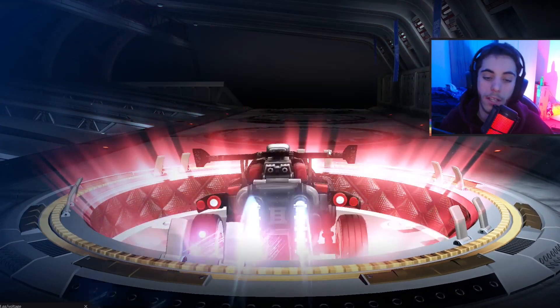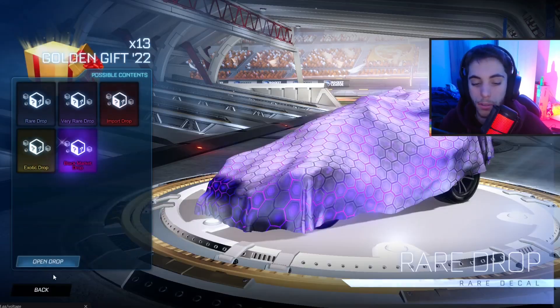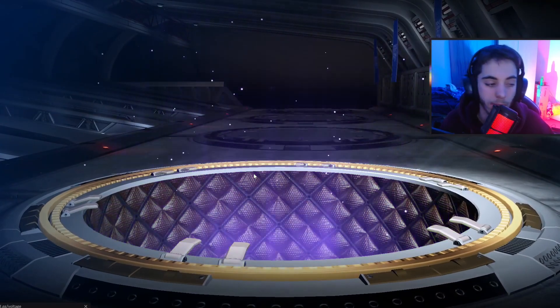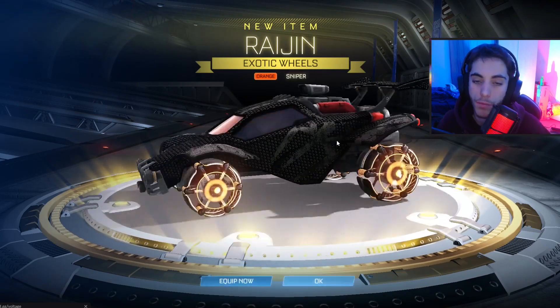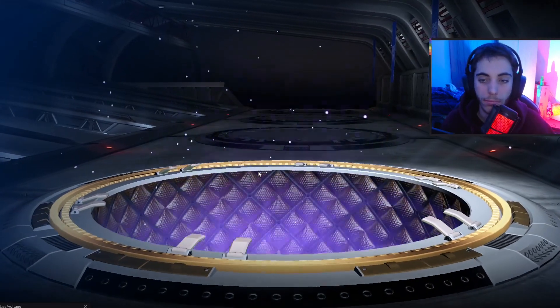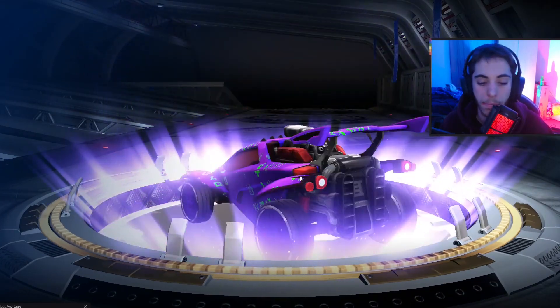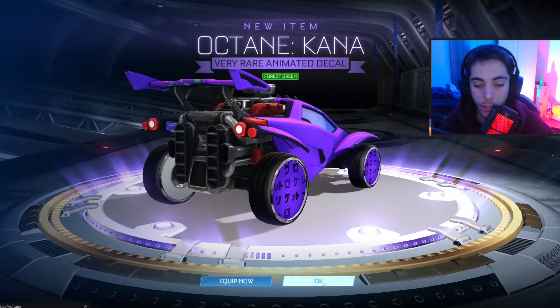Not bad. We've got a Comet Boost — not too bad. Orange Radgins — okay, so we can get Radgins from these as well. Rare. Forescreen Conras — you can get Conras as well.